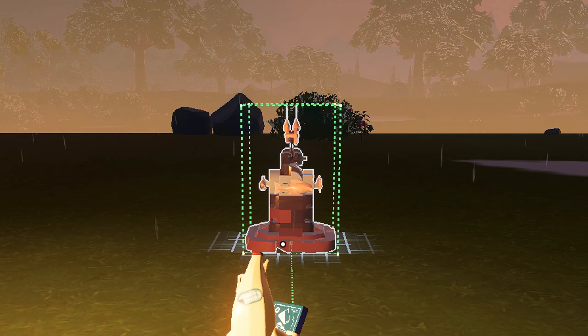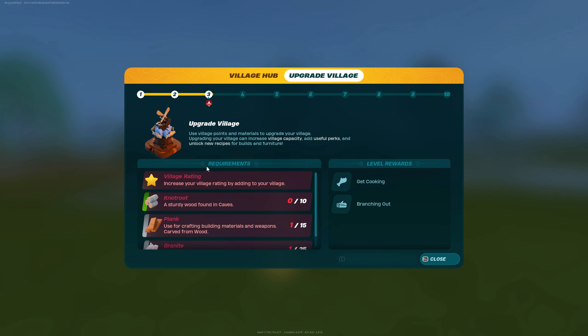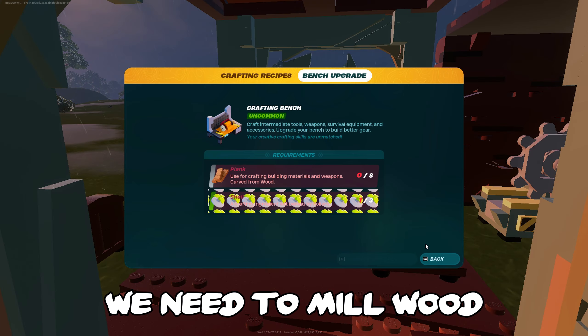We're on level three of grasslands. What we need now is to increase our village rating by adding characters or buildings. We need knotwood, and that comes from the grassland caves. There are actually skeletons in here so I should have prepared a weapon. What we're looking for is knotwood — it has a greeny moss to it. Don't confuse it with normal wood — that is knotwood, that's what you're after.